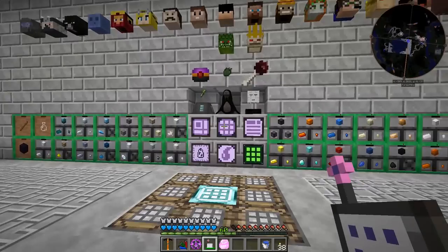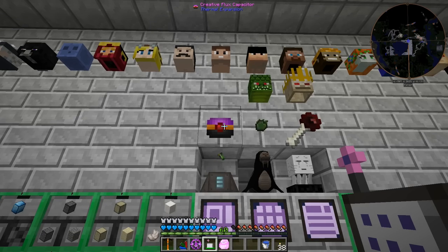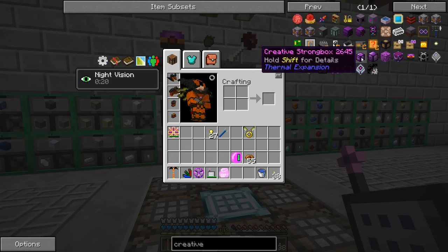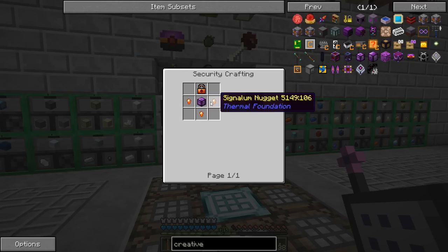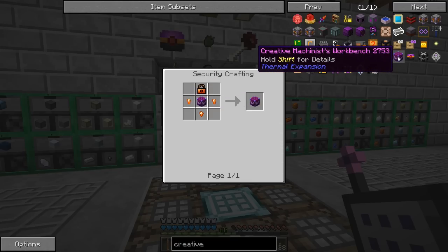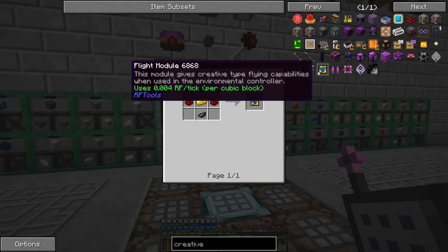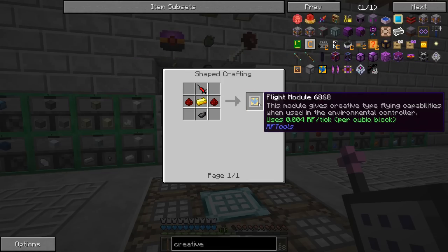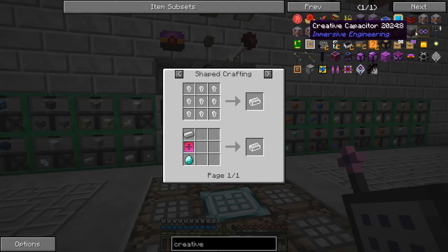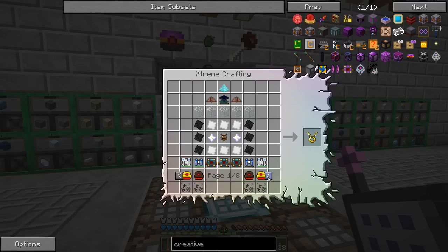That's another hard crafting recipe taken care of in this mod pack. I'm trying to remember if there's anything else we can do here. We got the creative flux capacitor, we have our angel ring - is there anything else? I'm pretty sure all the other creative items don't have recipes. People keep saying I should make a creative strongbox but there's no recipe for it. There's no creative ME storage I can make - I don't think there are any other craftable items.